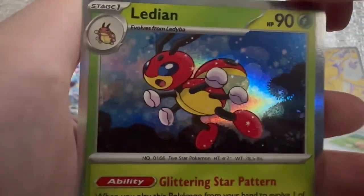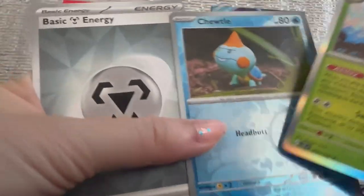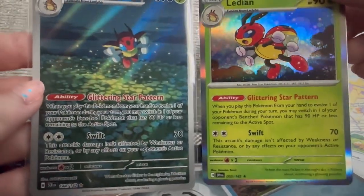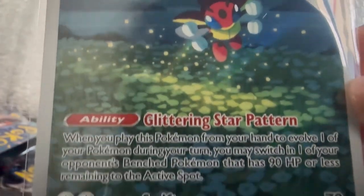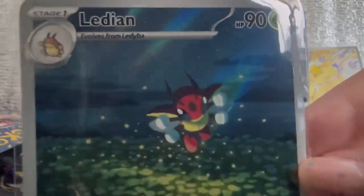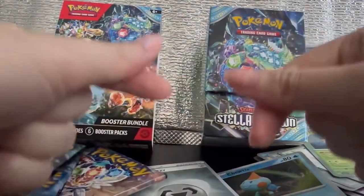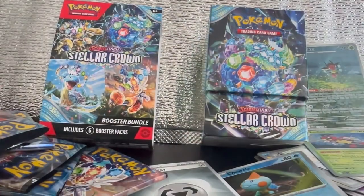We have a Chewtle — this is what work stress does, so Pokemon cards help with the distress. Glittering star pattern, such nice artwork. So this evolves from Ladyba, that means this is Ladyba and then Ledian — I'm going crazy. So in this booster bundle we got one EX card and two illustration rares. That's all for today, thank you so much for watching, I hope you can like, subscribe, leave me a comment and I'll see you again tomorrow. Bye!